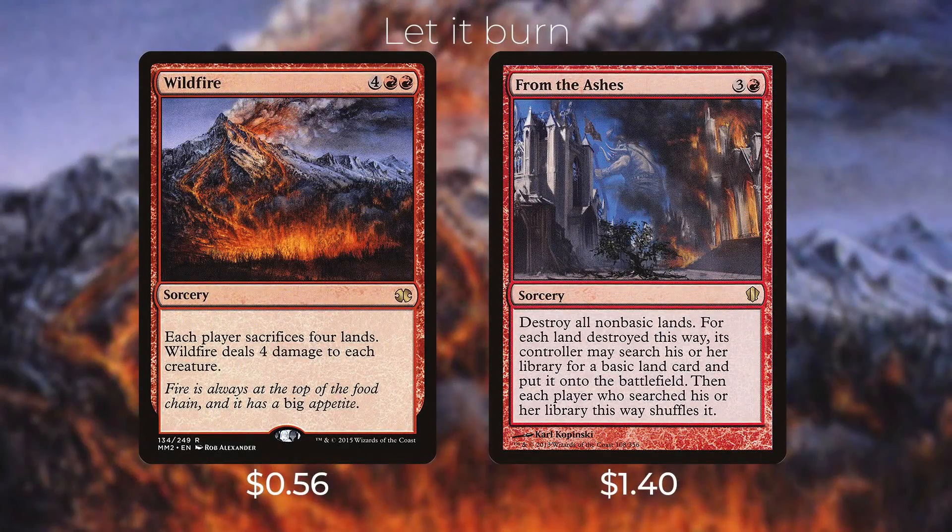Next up we have some mass land destruction spells. I really like mass land destruction in this deck — although a lot of players don't like it, it works out really well with Atali because you're able to play cards off the top of your library and your opponents' libraries, so if you have an active Atali, destroying your opponents' lands puts you in a really good spot. First up we have Wildfire — four red red for a sorcery; each player sacrifices four lands, and Wildfire deals four damage to each creature. Then we have From the Ashes — three and a red for a sorcery; destroy all non-basic lands, and for each land destroyed this way its controller may search their library for a basic land card and put it onto the battlefield. This card works out really well in mono-colored decks since we are playing a lot of basic lands, and if opponents are playing three or more colors they're going to be leaning heavily on non-basic lands — so you can really punish a greedy mana base.